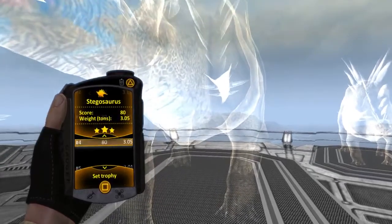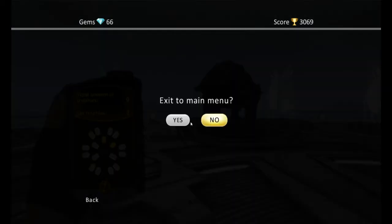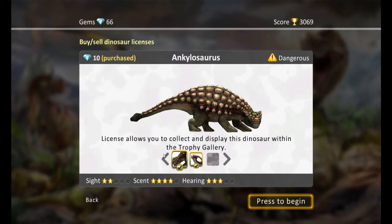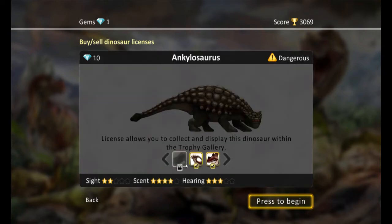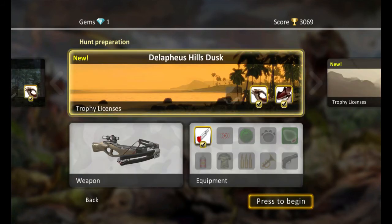We have eight stegosaurus — a pretty big one in the showcase. It was still a pretty good hunt. We have 66 more gems so we were only nine away from the Psittacosaurus license. The next spot is gonna be the Delafis Hills Dusk — it's 75 gems. For the next mission I'm going to hunt only those two targets and get the most out of it. That one's dangerous and he'll come after you when he sees you, so we're gonna hunt him next time. As always, I hope you guys enjoyed — see you guys later, peace out!